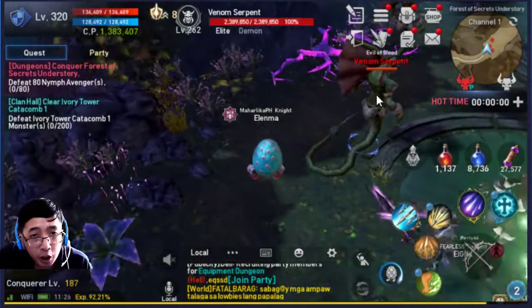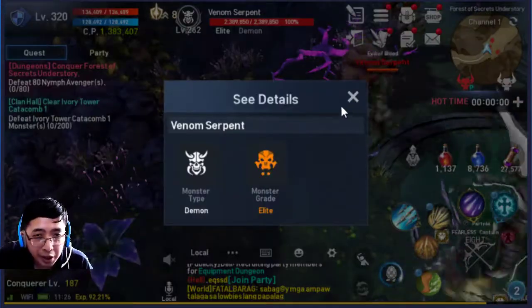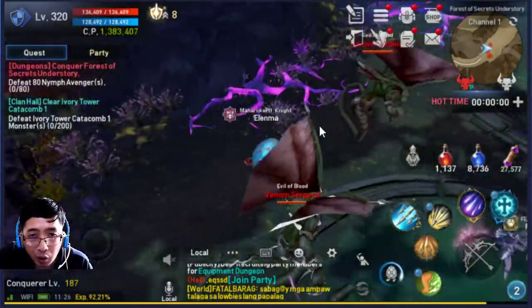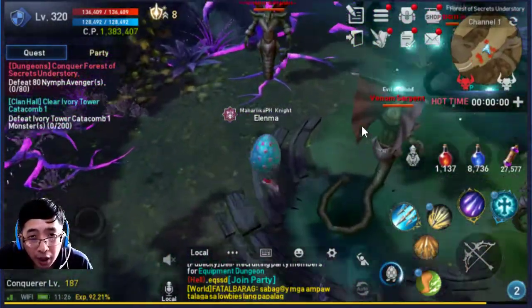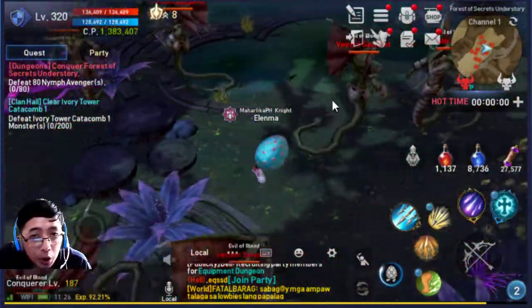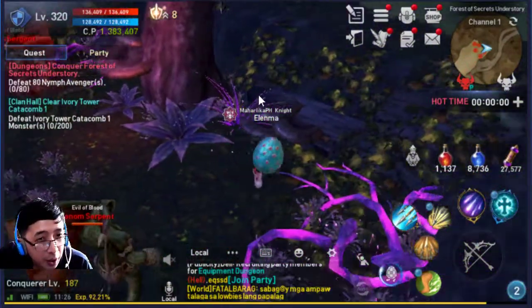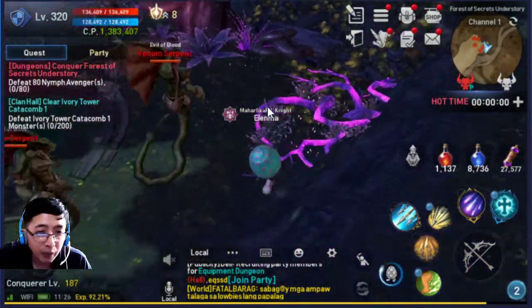From here we have another set of serpent mobs, but unfortunately they're not magical creatures and they don't drop any core. Nothing special here. Let's just go all the way to the very end where you might get a treasure. Otherwise, oh well - get rexan.